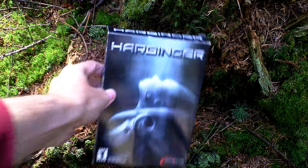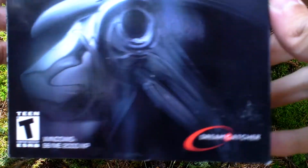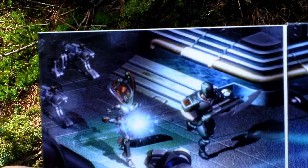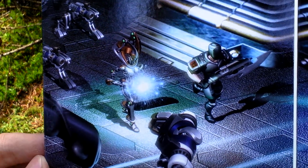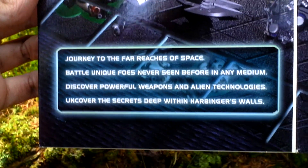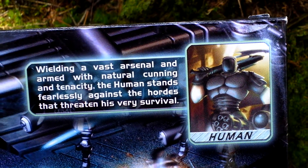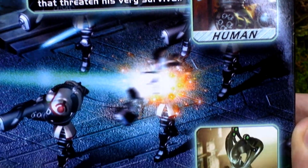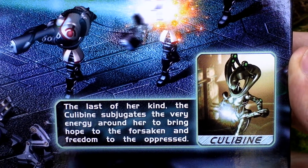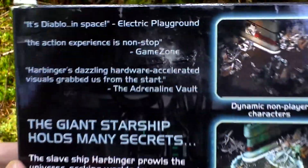Okay, let's take a look at the box art. Here it is. Now let's flip the front cover and see the inside for some nice pictures from the game and text about the game. Here are the characters that you can choose from in this game.